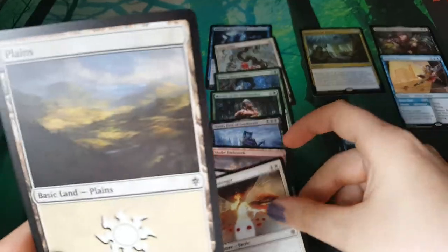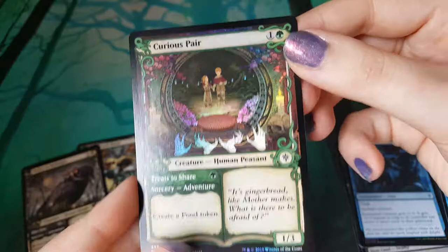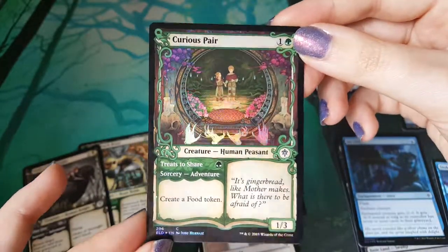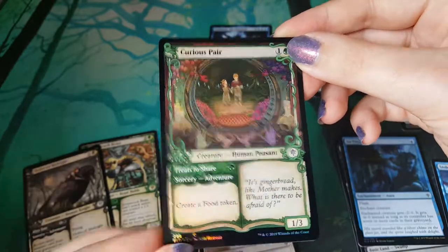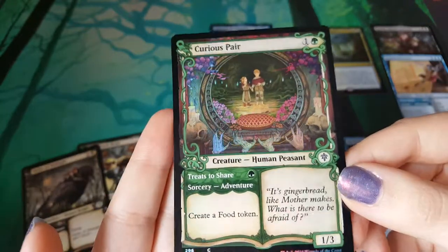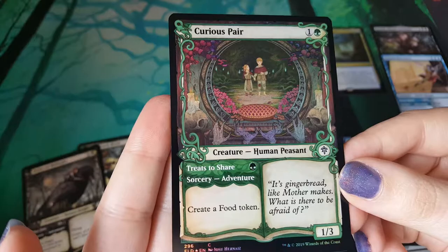A Planes and a foil alternate frame Curious Pair - that's pretty good. That is a note to end this video on for sure. Let's just take a peek - it's a pie. Excellent. Doesn't quite compare to this though - I mean that's beautiful. That is actually beautiful.